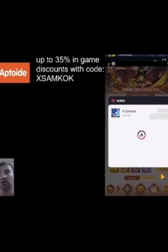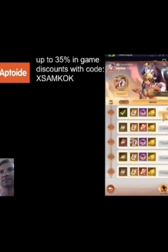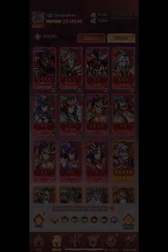I want to save you guys up to 35% on in-game purchases — use Aptoide App Store instead of Google or Apple. They compete with them for market share, and that's why they offer large in-game discounts on your purchases. Directions on how to do so are in the description. You can see me in the background doing it, saving on a purchase, then using that money again in the rewards for free purchases. Use code xsamcock.